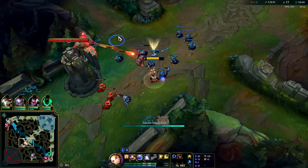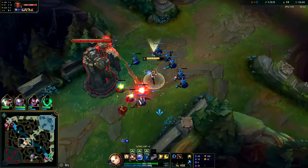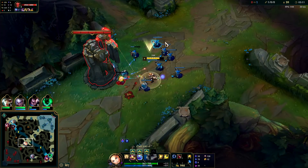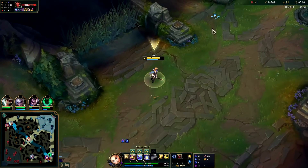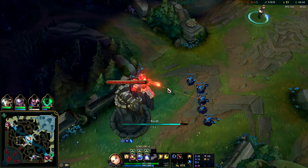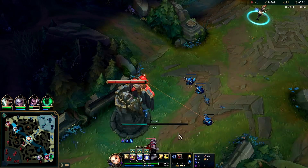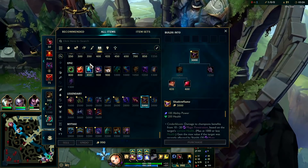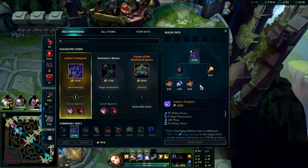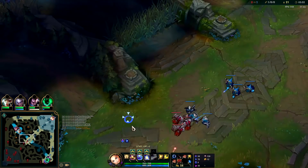Your E has a really big hitbox and a very fast travel time, so as long as you center your E over them it's realistically not going to miss. That can be easier said than done if they haven't made their direction known — if they're going to last hit, poke, or whatever. So you usually wait till they go in for a last hit or until they're up against a wall.